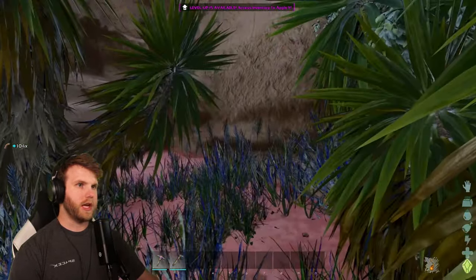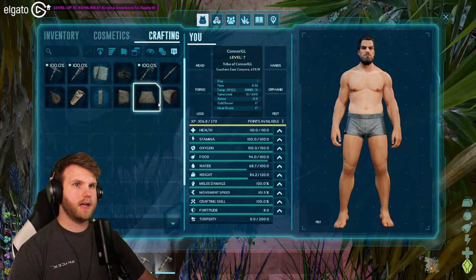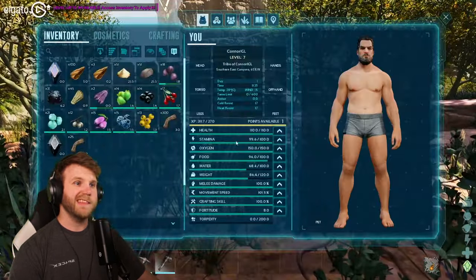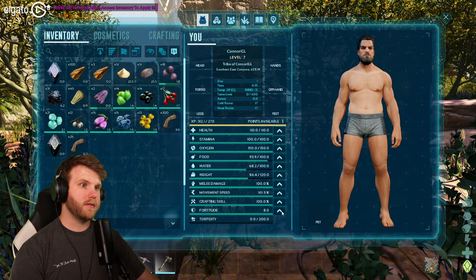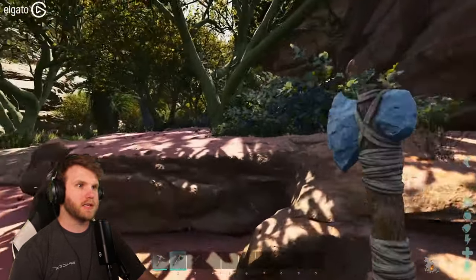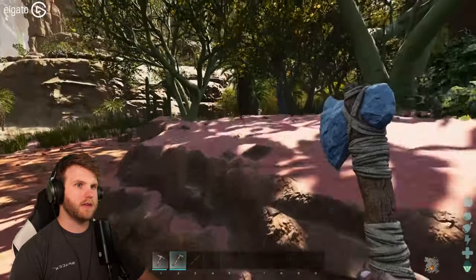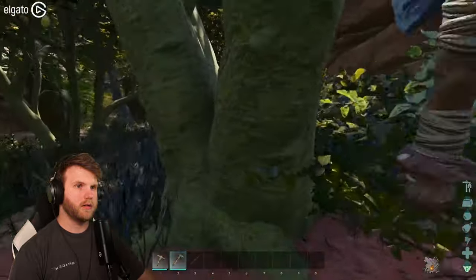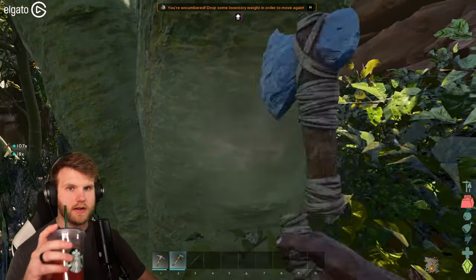These are just plants so they'll break down. We're in the shade too, which is good. Let's do crafting — let's build a thatch foundation, which I need wood for. I can level up again so let's bump into Fortitude. Fortitude is really good especially with the heat — it'll help me survive. Very important to survive the heat on this map.